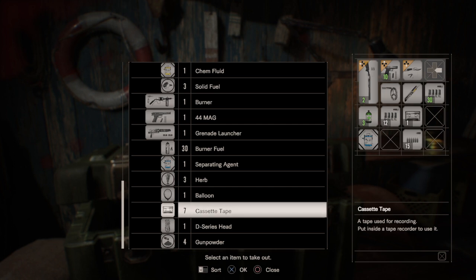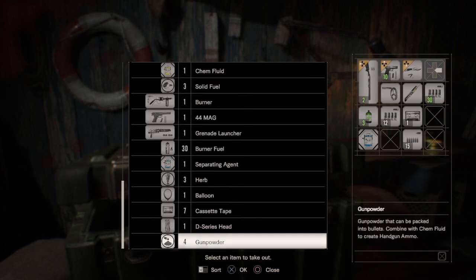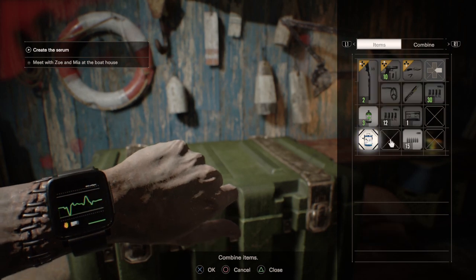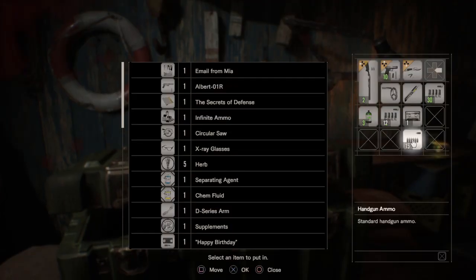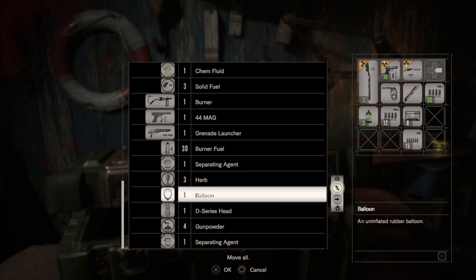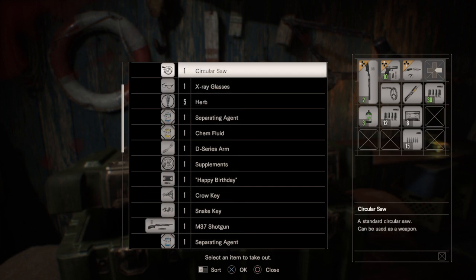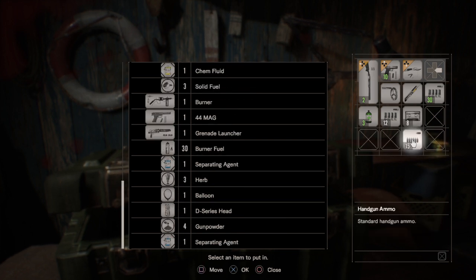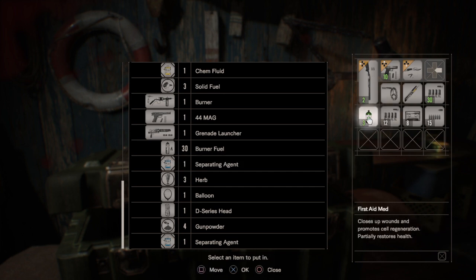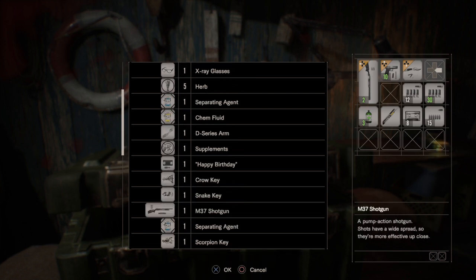I have supplements but no psycho stimulants. I have a separating agent — I'm not gonna use that. I need the cassette tapes — there it is. I don't like the inventory in this game, this scrolling list. I kind of preferred the older Resident Evil games' inventory — like Resident Evil 4's inventory was better. I get they're going for a simple layout. I'm taking both my shotguns.